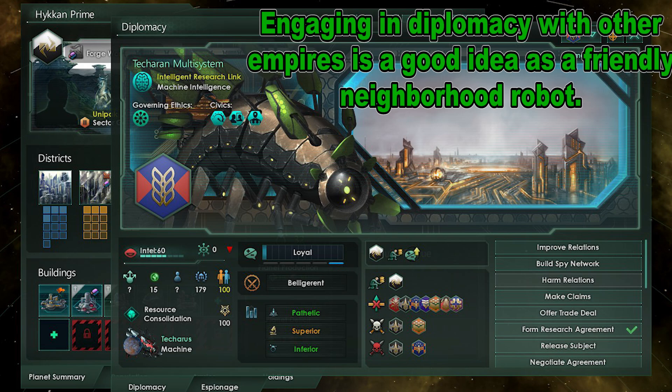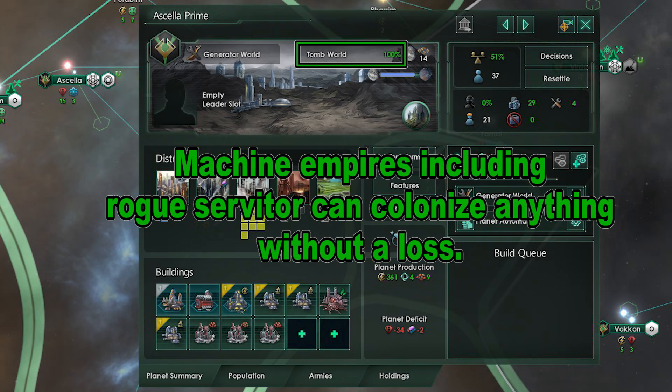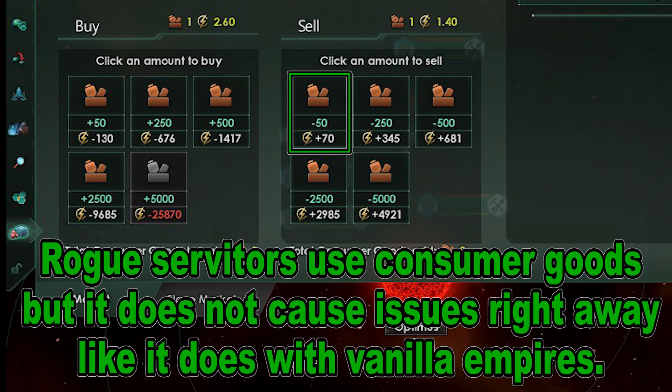This is a benign way to purge worlds without all the negative consequences. It is actually a good idea to engage in diplomacy unlike other machine empires. Another strength with Rogue Servitors is that they can colonize any planet with 100% habitability — so no penalties — which allows for speedy growth of your empire. While Rogue Servitors use consumer goods for Biotrophies and food, it usually is not a problem like it is with standard empires.